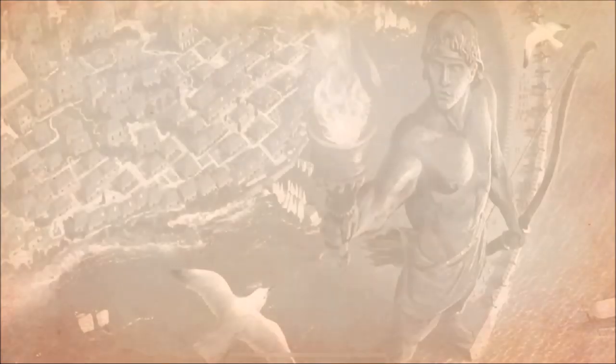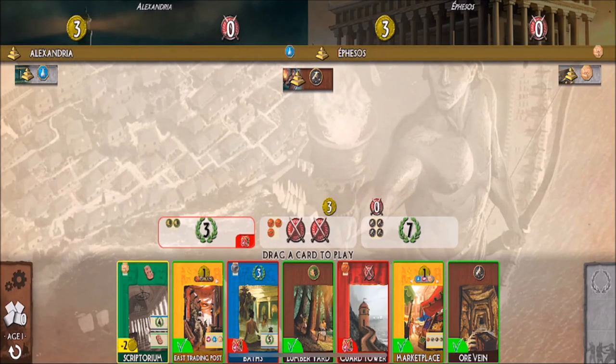I'm using software to port this to my computer, so if there's any lag, I apologize. Looking at the bottom of the screen — this is my hand of cards, and I'm going to choose one to play. The green border around a card means I have enough resources to play it and it won't cost me anything.